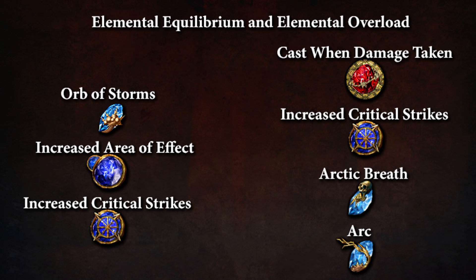I'm using Orb of Storms with Increased AoE and Increased Critical Strike chance. I also have a Cast on Damage Taken setup with Increased Critical Strikes, Arctic Breath, and Arc, which will make it easier to proc Elemental Equilibrium and Elemental Overload.